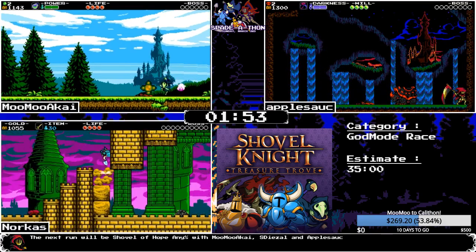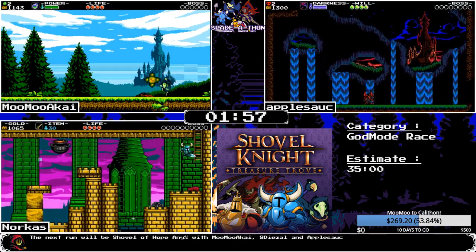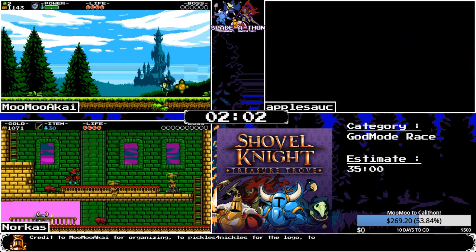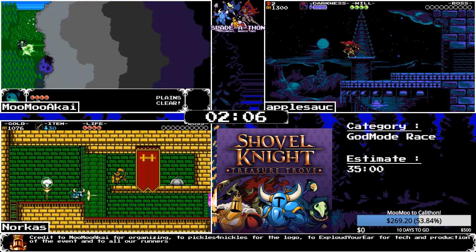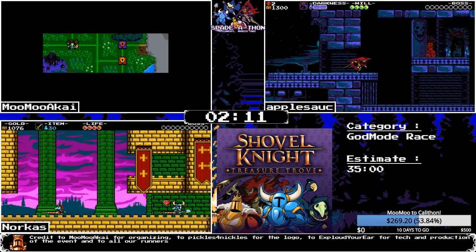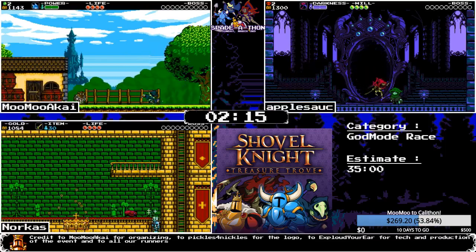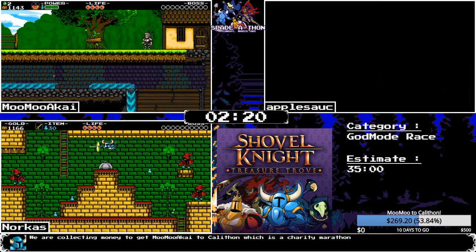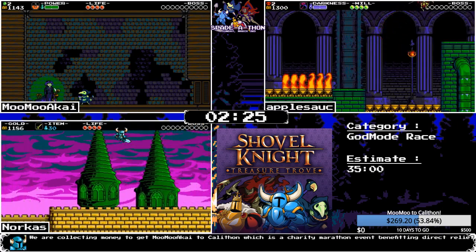In new game plus for Spectre, you'll use a great amount of weapons to just destroy bosses, and apple can do stuff like that. However, in god mode with more stuff on screen at once, the kills probably won't be as flashy as NG+ Spectre because you're using the same strategy more often.